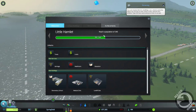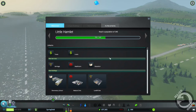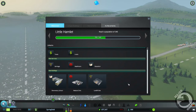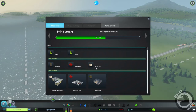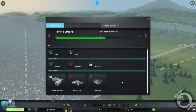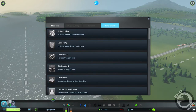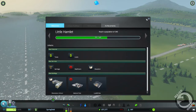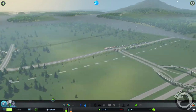Once we achieve 340 people, we'll get an elementary school, medical clinic, and a landfill site. As well as being able to unlock control and taxes, get loans, new garbage services, healthcare and education. They're just different achievements which I'm sure we'll collect as we progress through building our city.